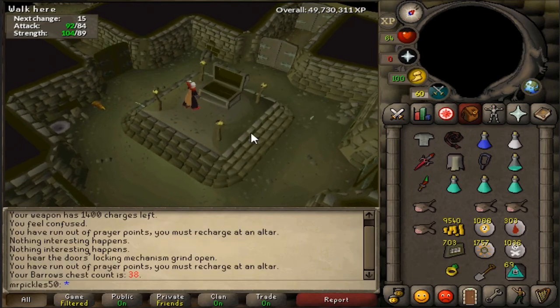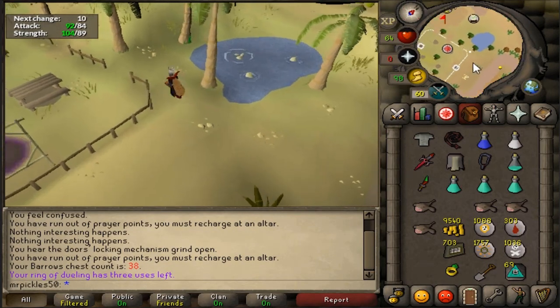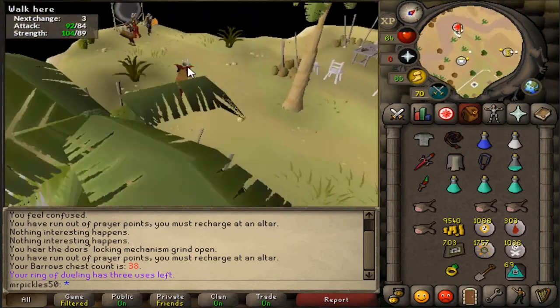Once you've reached the completion percentage you want, search the chest, then teleport to clan wars to refresh your stats, and teleport back to Barrows for your next run.